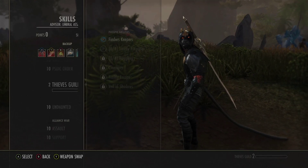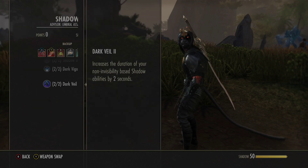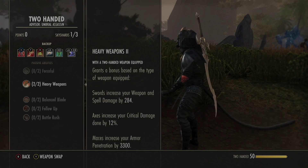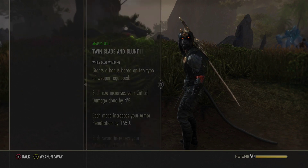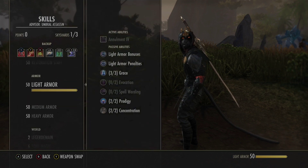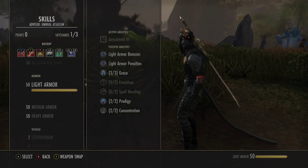For passives: Assassination — all of them. Shadow — all of them. Siphoning — all of them. Two-Handed — only Rally and Heavy Weapons. Dual Wield — all of them. We don't need light armor passives since we're not wearing any light pieces.